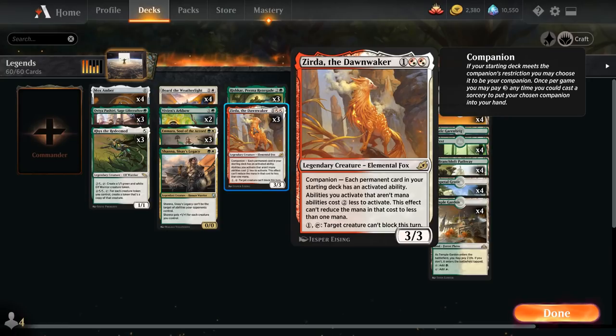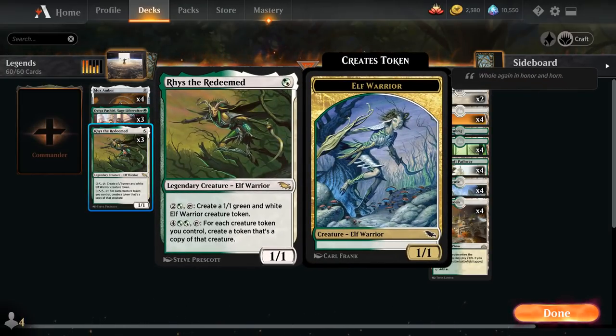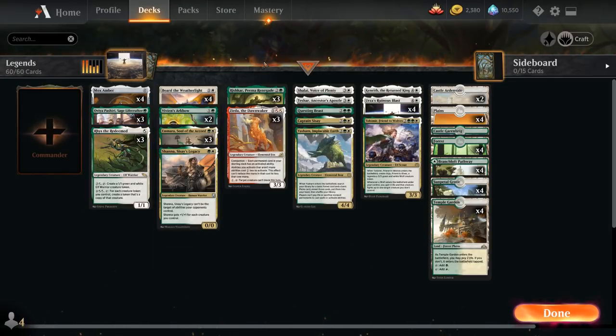We also have three copies of Zerda the Dawn Waker, a 3/3 we're not playing as a companion — just as a regular creature — but it still discounts all activated abilities that aren't mana abilities by two generic mana. For one mana we can also tap Zerda to prevent a creature from blocking. The main reason we're playing Zerda is for the discount on activated abilities, so it's great with Ovia and Riza — we now get to activate those for just one mana to make a 1/1 token.